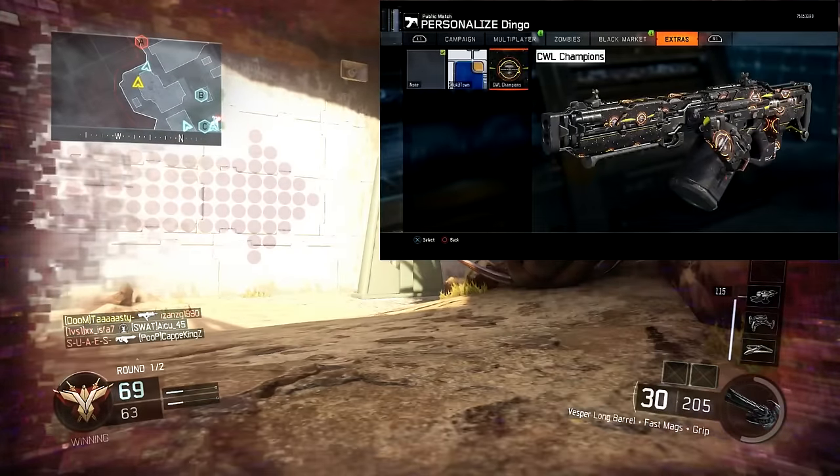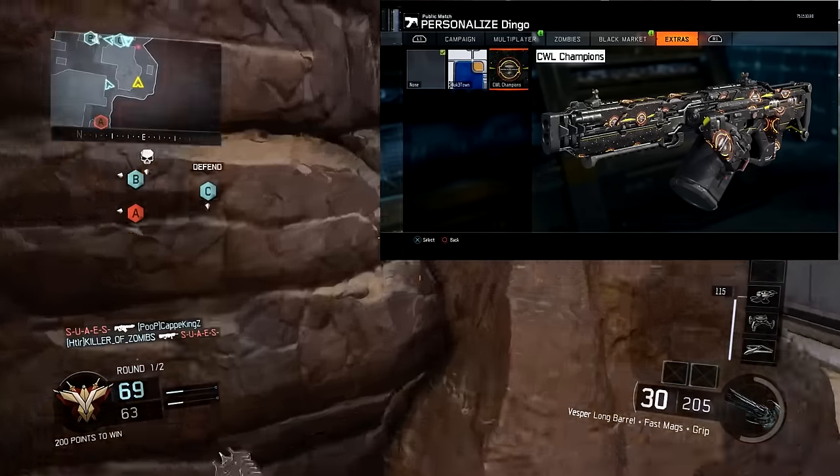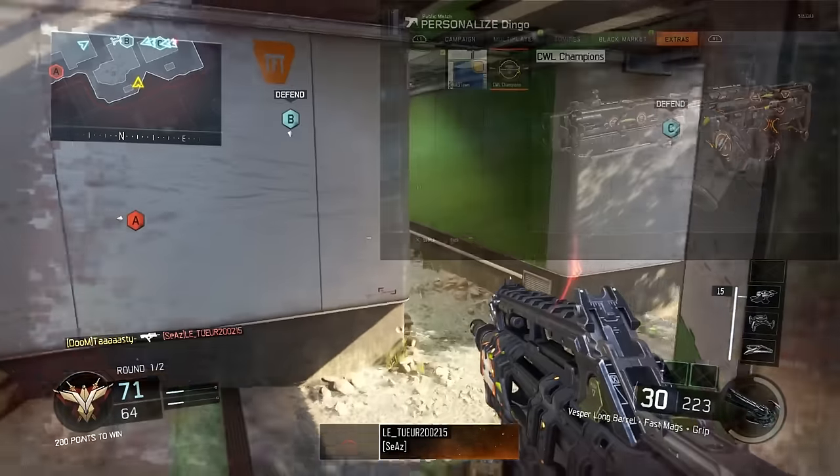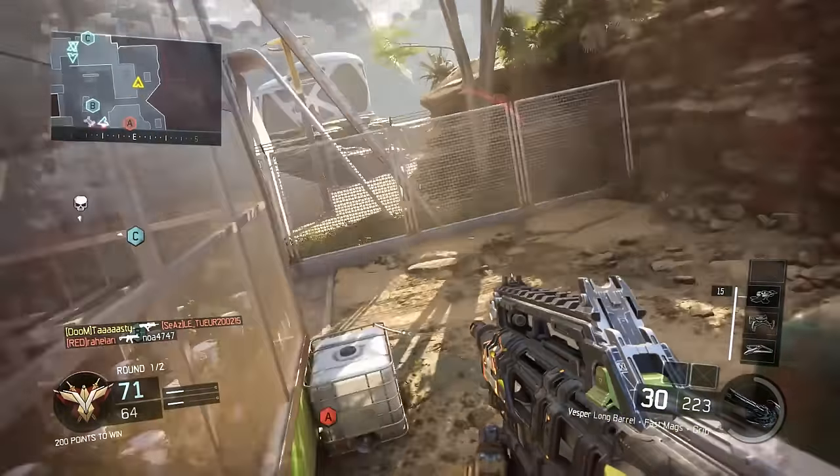This camo looks absolutely crazy. You can see a picture on screen right now of a Dingo with the camo on in create-a-class. There's the CWL logo, the Call of Duty logo — it looks absolutely insane.